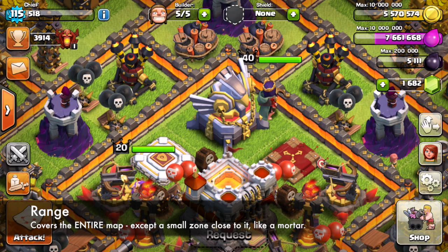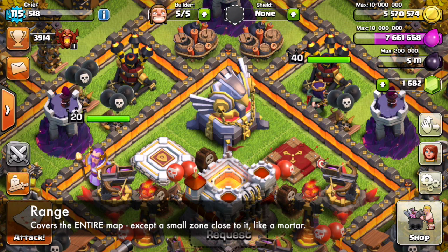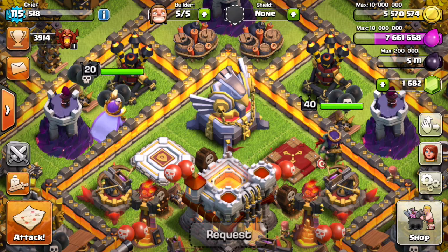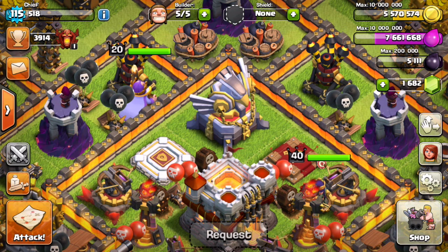One thing to note is that it's similar to the mortar where there is a ring around it, where if troops get too close, the Eagle Artillery won't be able to target those troops. So keep that in mind — it's going to be interesting to see how people set up their bases to make sure troops don't get too close too quickly.